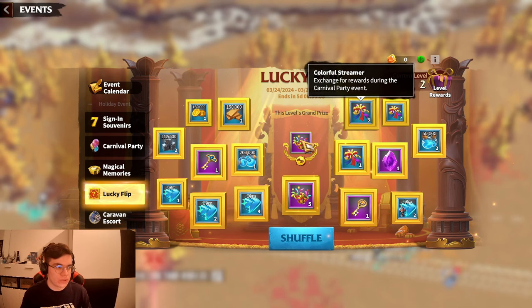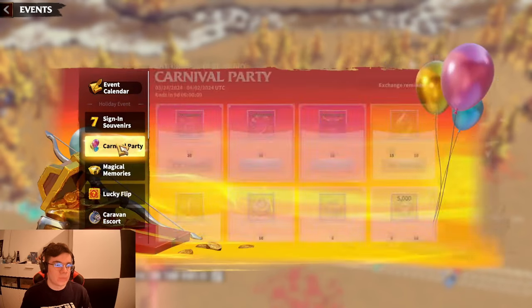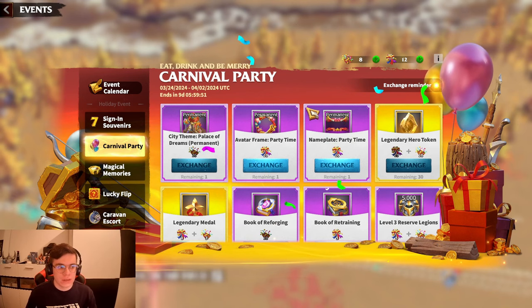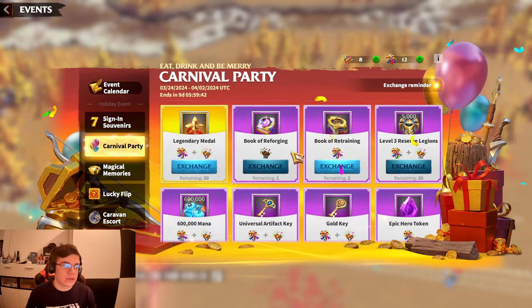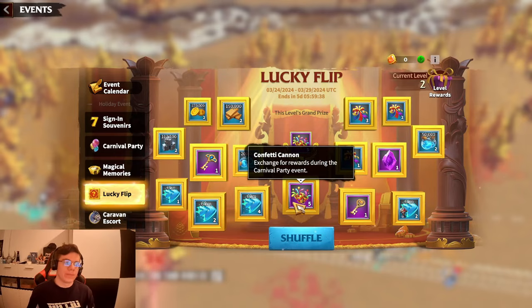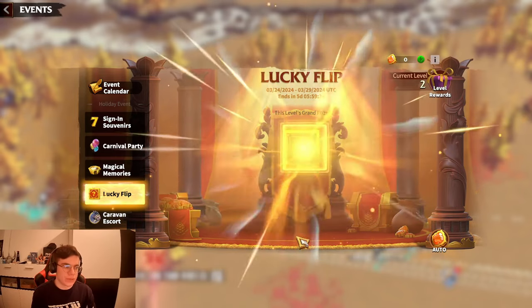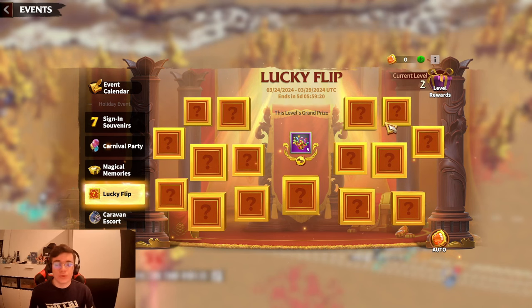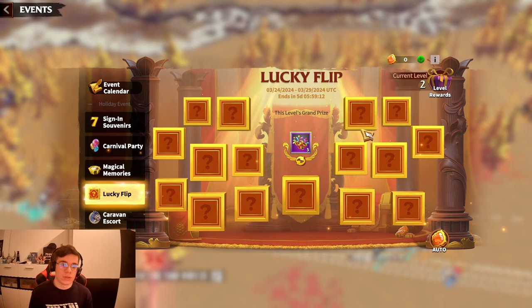From the bundle alone you won't have enough for all 30 legendary hero tokens, but don't forget you also have the flip tokens to use in Lucky Flip, where you can get colorful streamers and confetti. If you max out this bundle at $185 total, you can get all the legendary hero tokens plus the cosmetic stuff, and maybe even enough for books if you get lucky on the Lucky Flip. The key thing with Lucky Flip is: if you get the grand prize your first shuffle, all the other rewards come for free — you could save up to 50 tokens that way. These bundles have really high value, so if you're thinking about spending, I recommend doing it now.